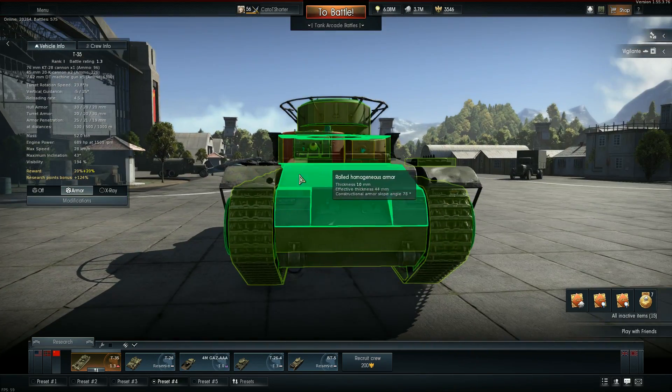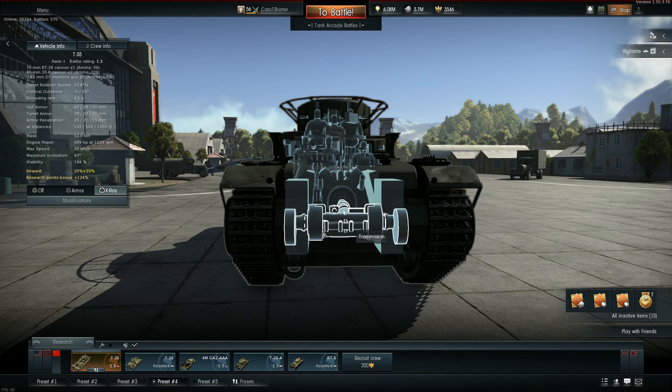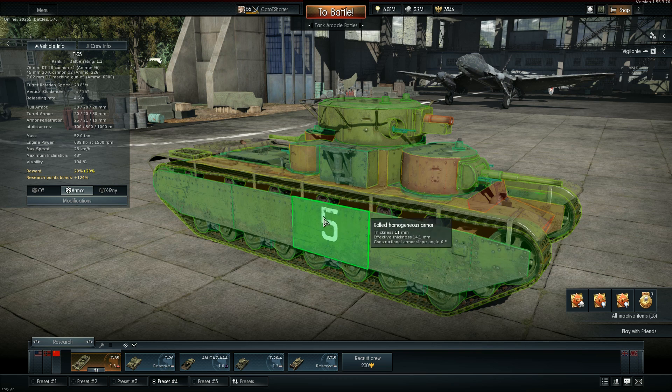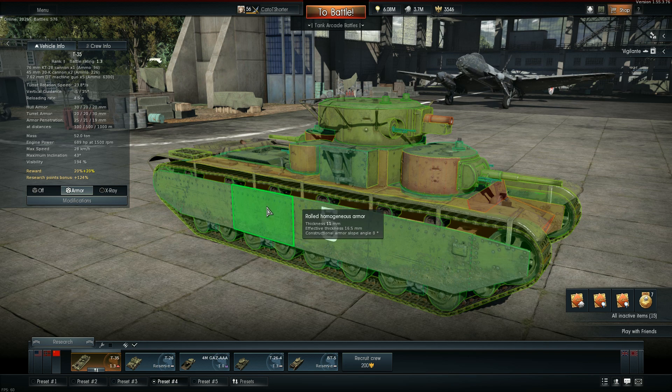The central turret has 20mm on most faces, with 21mm oddly in the back. The top is 10mm, and the rear is 20mm — the engine is a bit vulnerable from the rear. On the sides you get a pretty good 23mm, plus extra plates and all the road wheels giving you additional structural protection.